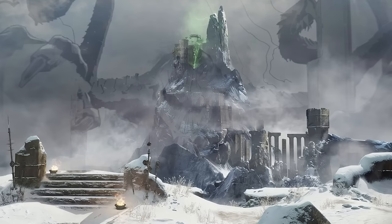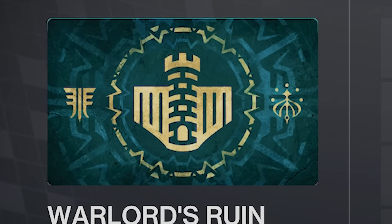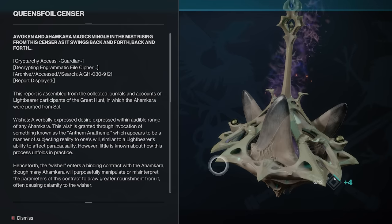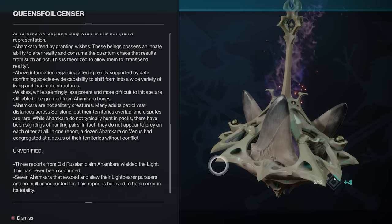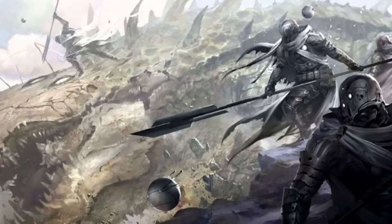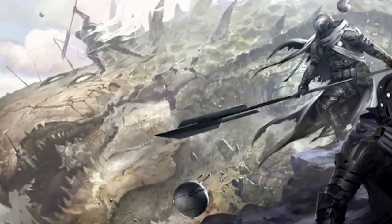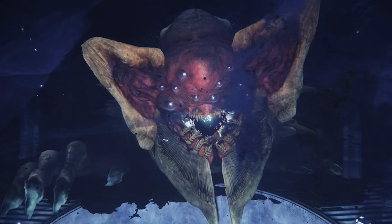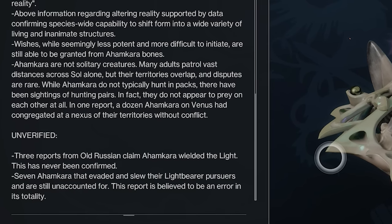The fact that this involves an Ahamkara is also great, beyond that of what's going on with Riven and the seasonal story. As it pertains to the dungeon we don't know much, but the seasonal artifact lore could give us a hint. This information seems to be compiled from a Lightbearer's journal during the Great Hunt, when all Ahamkara were destroyed. It explains wishes, characteristics of these creatures, and their behaviors. Their physical form is not their true form, but a representation. Wishes are granted by the creatures when verbally expressed within their hearing range. They feed on the quantum chaos resulting from altering reality, which allows them to transcend reality itself. Those are some of the basic claims, but at the bottom is where it gets interesting — unverified claims.